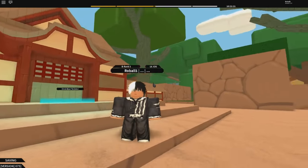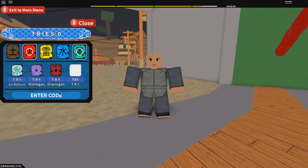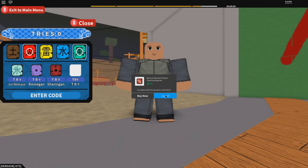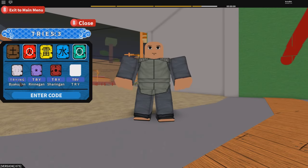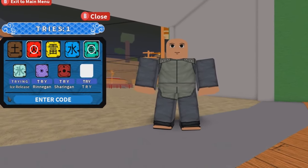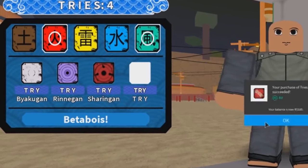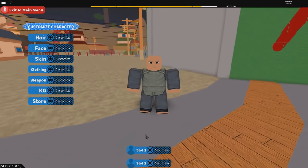To get the custom Susanoo, you need to go to the Chia base, but first I'll show you me rolling for it. I'm on my alt now — I want to get the custom Sharingan. You need tries to roll, so hopefully I get it in four tries because I'm not trying to spend that Robux. The game is teasing me but we're going to try. After about six tries I got the custom Sharingan.